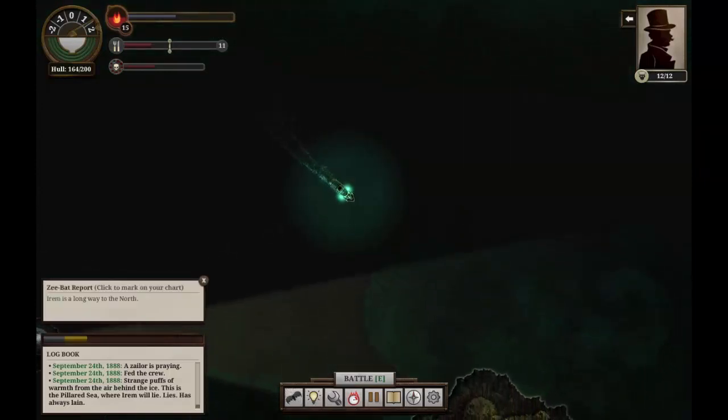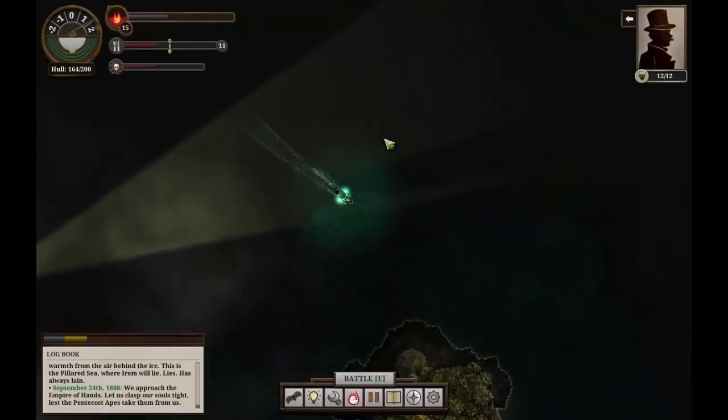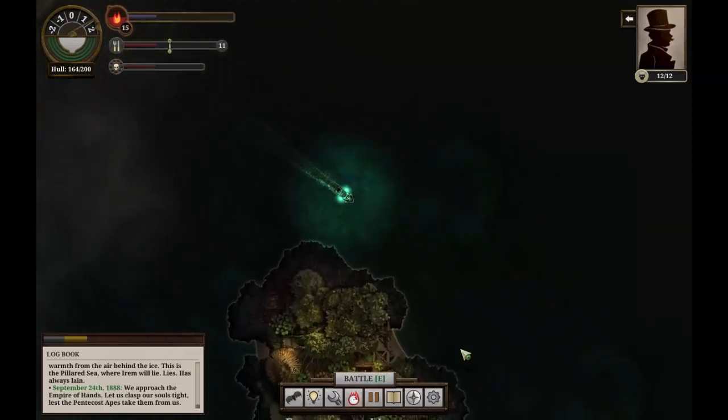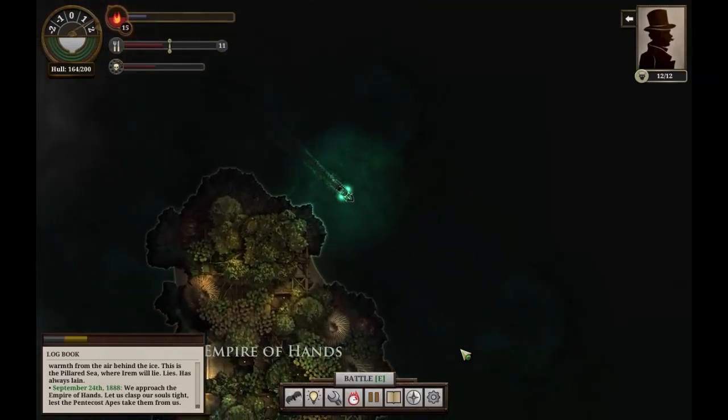Let us see. Irem is a long way to the north. I guess since we've never actually looked at this part and had it be labeled, he doesn't consider us as having discovered it. That's a weird thing. We'll have to make sure we check that out next time, so that Irem gets labeled and we can get credit for having accurately explored all of the islands.